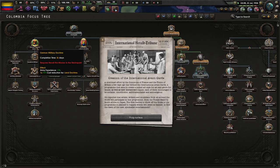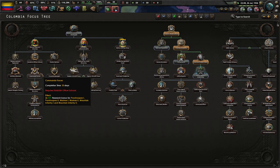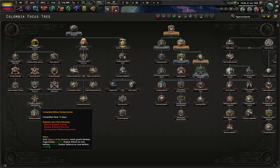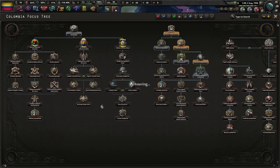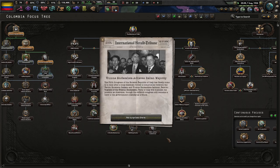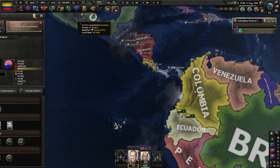Do you get any of the military tree as well? You get a 75% reduction here, so basically a free doctrine. Another cost reduction. The Colombia tree is not terrible — we also get another research slot, so I think it gets up to five, which is actually pretty good. You can tell in Kaiserreich if a focus tree is old based on the amount of events you get. The fact that we've only gotten a single event so far tells us that the Colombian content is pretty ancient.